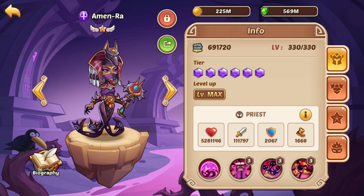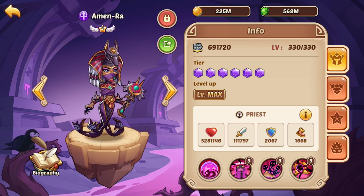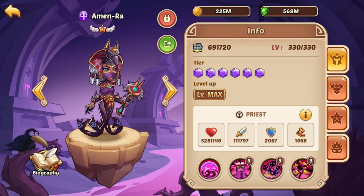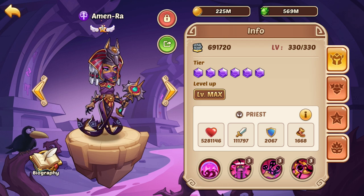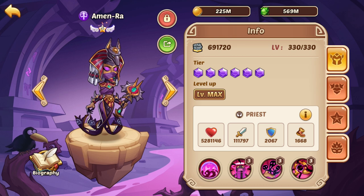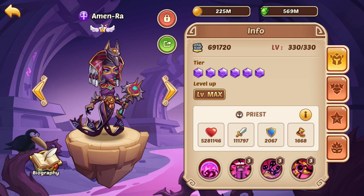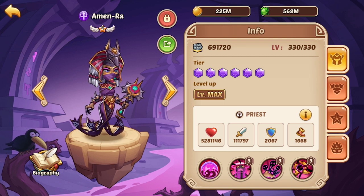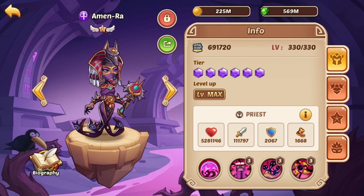What's up guys, Barry Gaming here, back with more Idle Heroes. Today we're going to continue our support hero guide series — we've already hit Heart Watcher and Cruise. Next I feel like one of the other most important heroes to talk about is Amun-Ra. Ever since she came out at the anniversary she has been a meta-defining hero, such a strong support that you see her on just about everybody's account, and some people even run two.